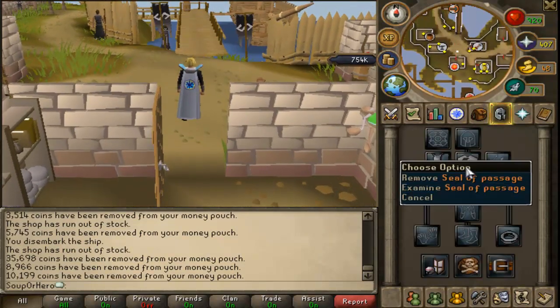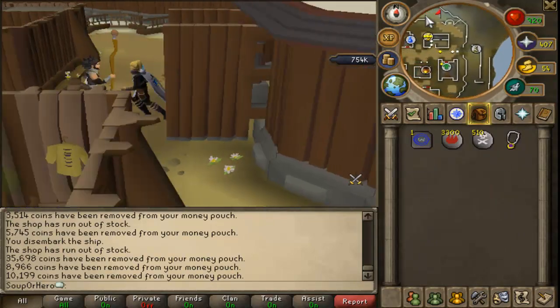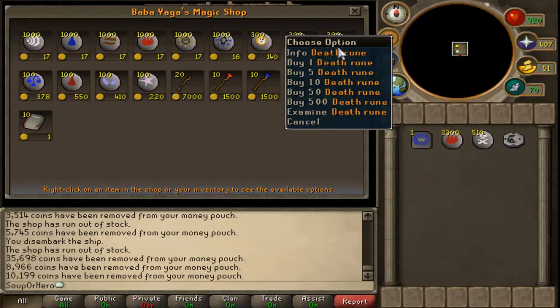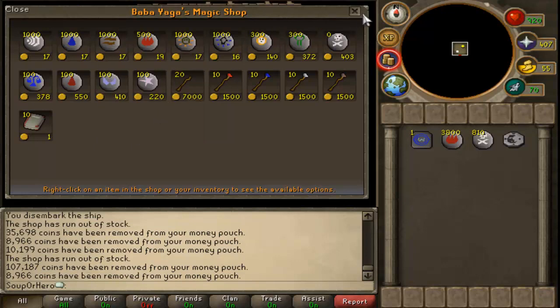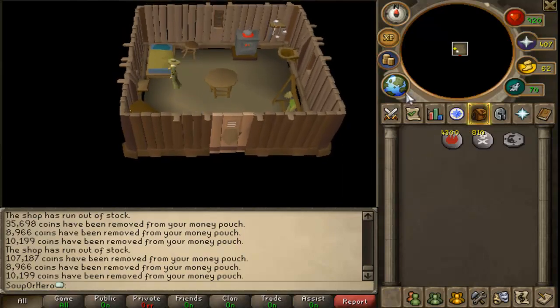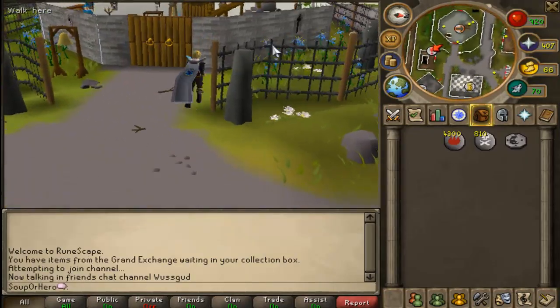Use the Seal of Passage to get to Neitiznot, or you can just do a home teleport. Then buy from Baba Yaga — I forget the exact name but it's something like that. Buy all the death runes and fire runes from her again. By now I think you guys know what this guide is about — buying fire and death runes from various NPCs.